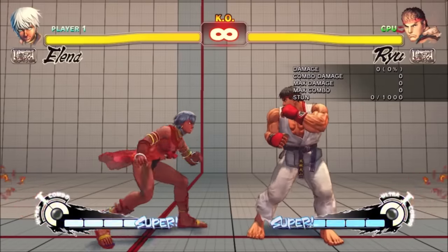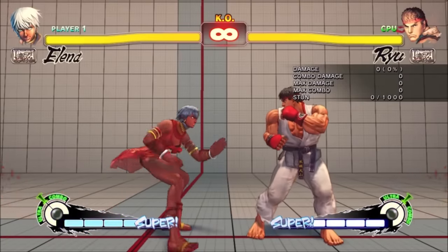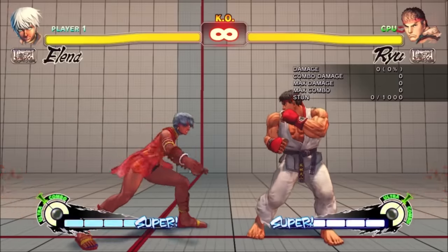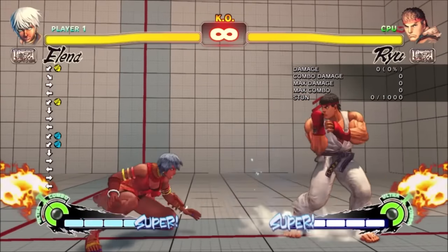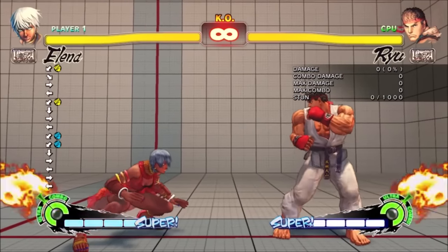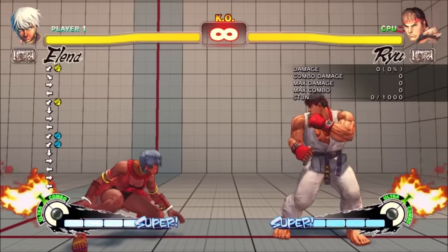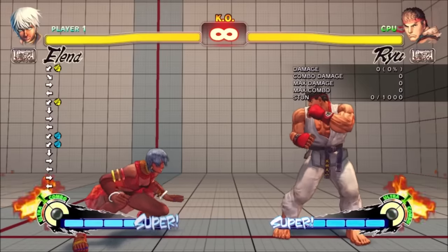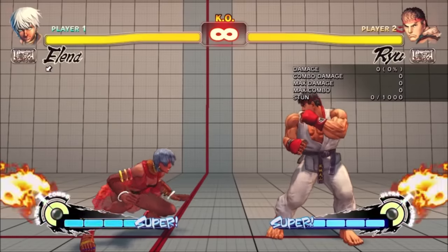Between just low jab and low strong, she can beat tons of characters on the ground. Both attacks are incredibly fast with great range, and she can hit them pretty safely whenever the opponent gets even kind of close. The fact that she can poke and counter-poke so easily, while also being almost impossible to counter-poke herself, kills a lot of characters' effective ranges and makes her extremely dominant in neutral. And unlike Vega, who's similarly neutral dominant, she actually has a good variety of anti-airs.